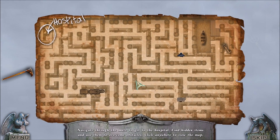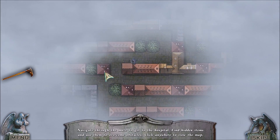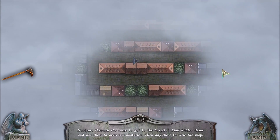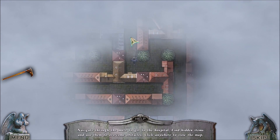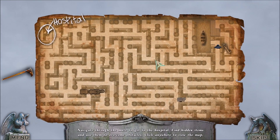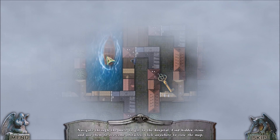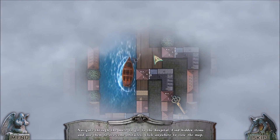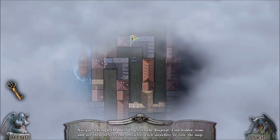That didn't seem to do anything though, did it? In that case, let's go around and see if we have the key here. I thought I might have to interact with that phone. Oh, that key is trapped though. I used the boat there so I can walk across it to get the key. That was not obvious.